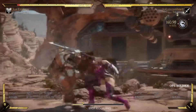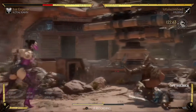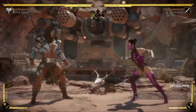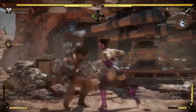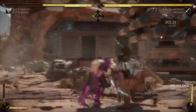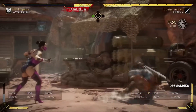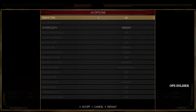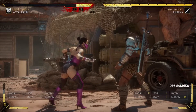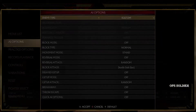Let me show you: Mileena goes to do a combo, Kotal breaks — she does no damage for a long period of time. Look how long it takes for her to build bar back. She finally combos, and now let's say she hits me again — still no damage. Look how long it took for her to build bar. No one talks about this either.